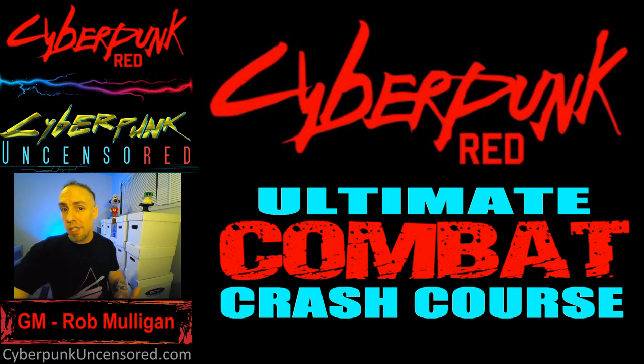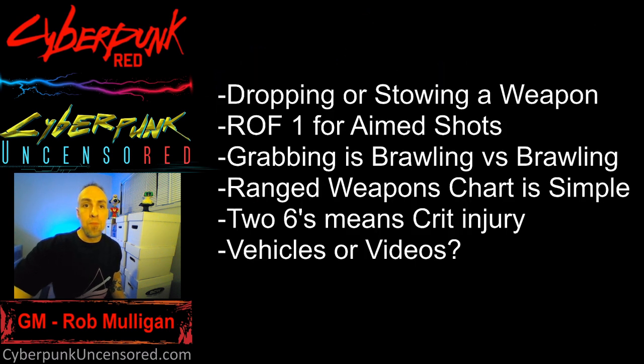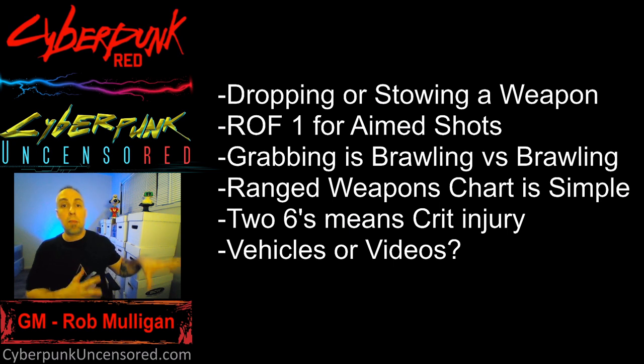Before we get into it, I want to reiterate a few things. Dropping or stowing a weapon — you can just drop a weapon or drop a body you're using as a shield and it doesn't cost an action in combat. But if you want to stow a weapon, put it in a holster rather than just drop it, or put an item somewhere properly, it does take an action.